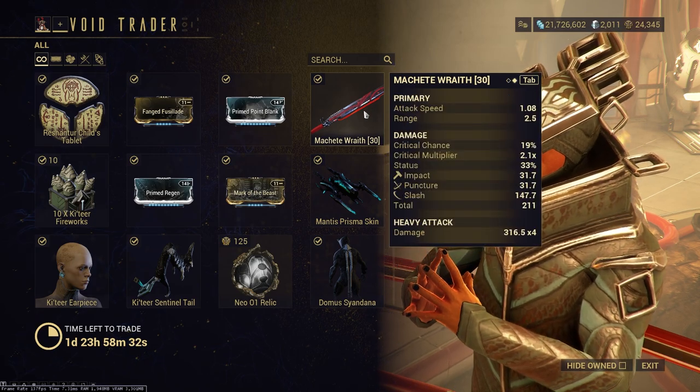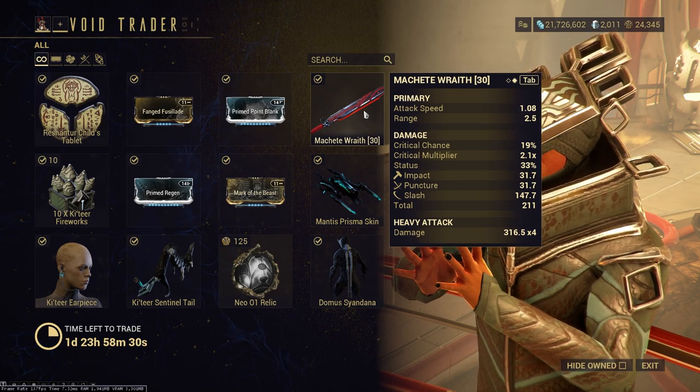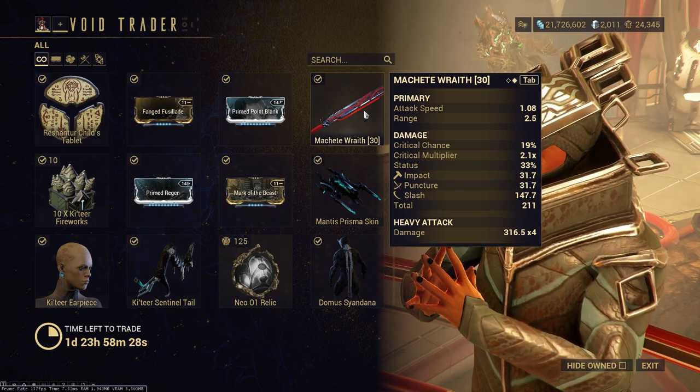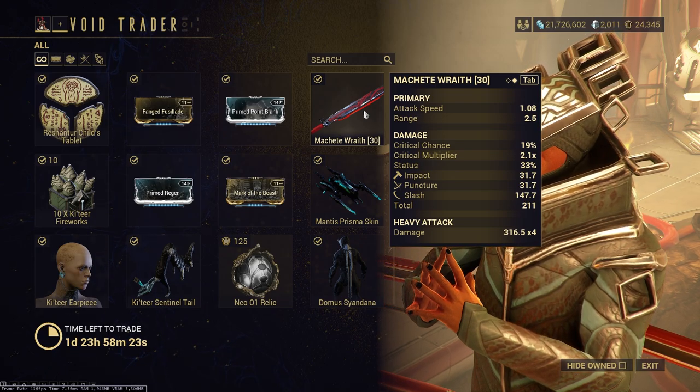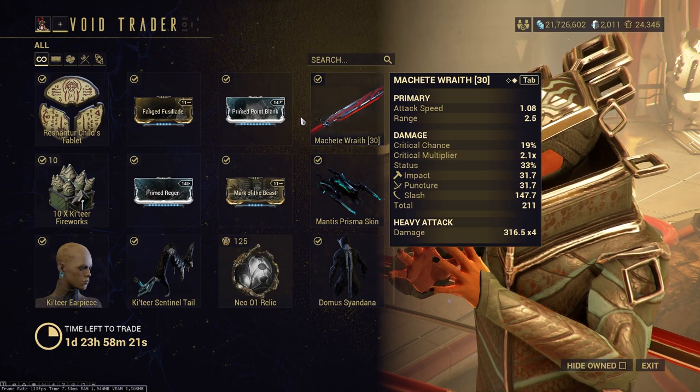Machete Wraith — as you can see, it's a status weapon with actually decent enough crit, and it's mainly Slash. So Machete Wraith is still very good. I would still recommend you pick it up just because it is a good status melee.